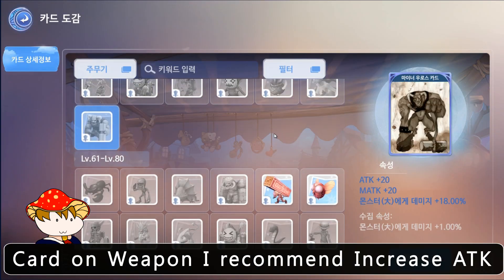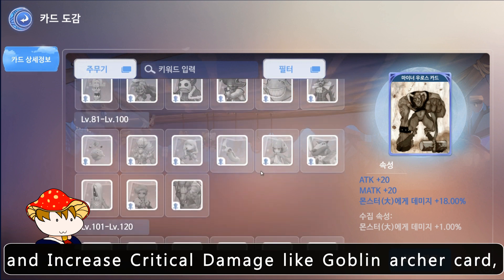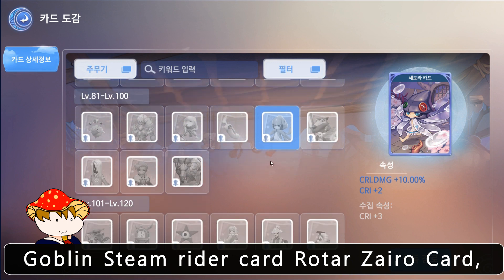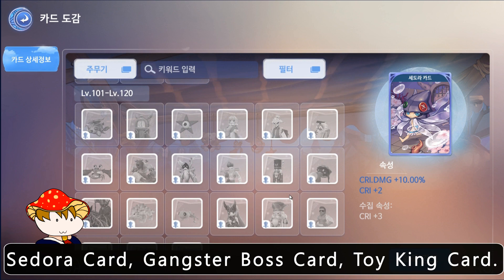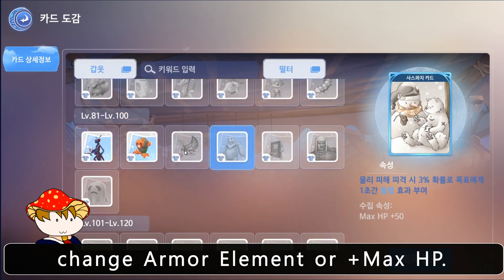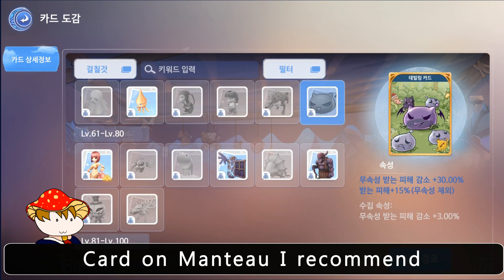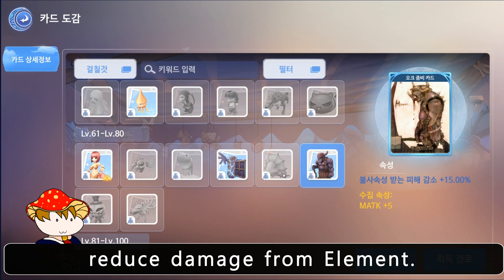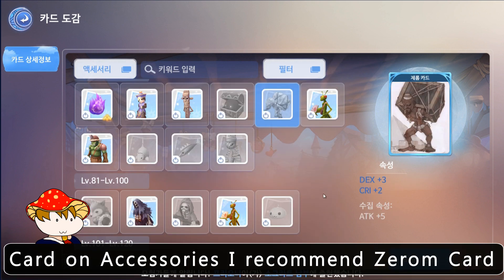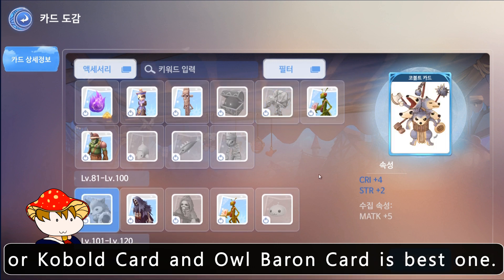For card on weapon, I recommend increased ATK like minotaur card, 9.5x card, and increased critical damage like goblin archer card, goblin steam rider card, Rota Zyro card, Cedral card, gangster boss card, and toy king card. For card on armor, I recommend change armor element or plus max HP. For card on mantle, I recommend reduce damage from element. For card on shoes, I recommend plus max HP cards. For card on accessories, I recommend Zerom card or Cobalt card, and all baron card is the best one.